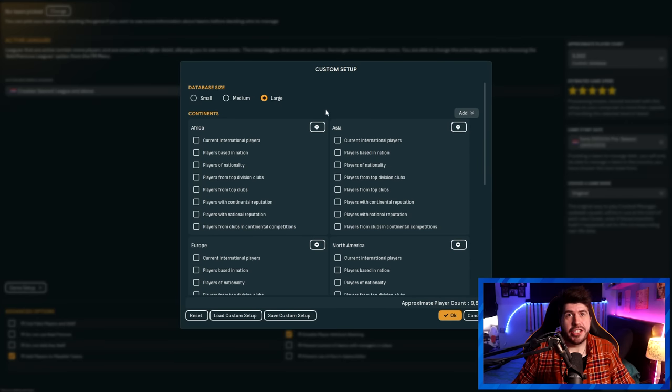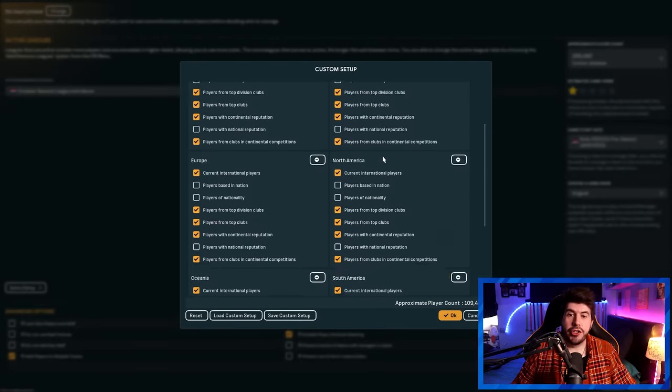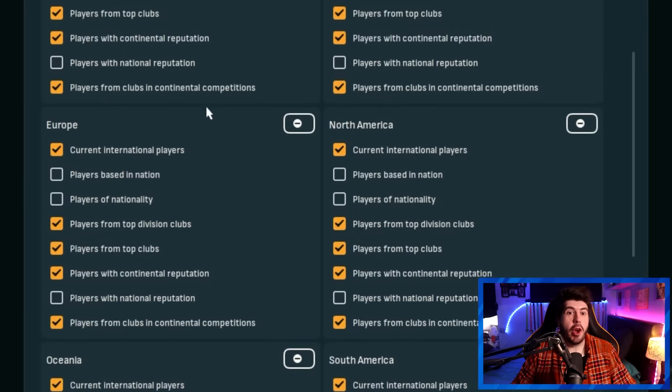Once that's all loaded, you want to go and tick certain boxes. I'm going to show you which boxes to tick. So we want: current international players, players from top division clubs, players from top clubs, players with continental reputation, and players from clubs in continental competitions. And you want to copy that format basically across all of these continents. And once you're done, it should look something a little bit like this. Make sure that you don't accidentally tick players based in nation or players of nationality, especially in Europe, or the game will explode as it will try to load about 500,000 players.